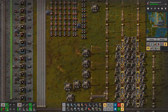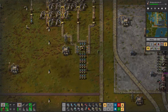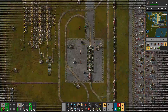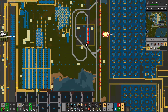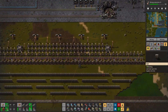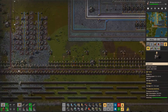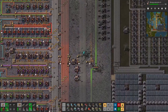We produced a ton of concrete and almost depleted a stone patch entirely just for landfill, because we made this world with a lot of water. Landfill gets produced slowly when a whole stone patch is fed into one assembler. We had to tear down a few walls to make room for the new factory. The old walls had turrets fed by magazines, laser turrets, and flamethrowers — all necessary for surviving in a death world.